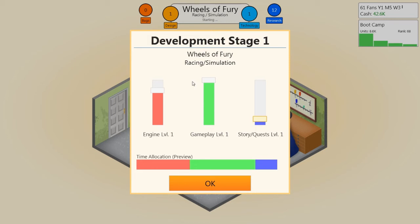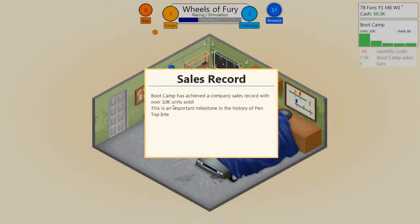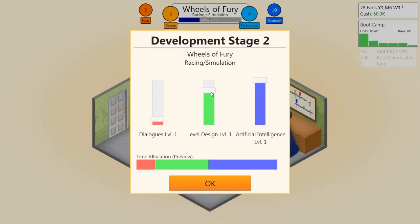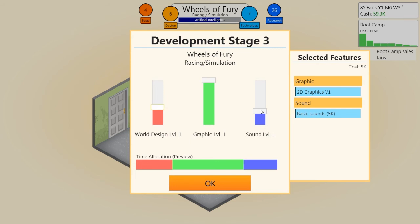For Wheels of Fury, I'll put a little bit in stories and quests, gameplay needs to be good, engine not so much. We're still getting money from Bootcamp — it's achieved a company sales record with over 10,000 units sold, which is an important milestone for Pentop Interactive. AI needs to be good, level design is important. For the third stage: 2D graphics, dialogues kept low, boost world design and sound a bit, and keep graphics high.